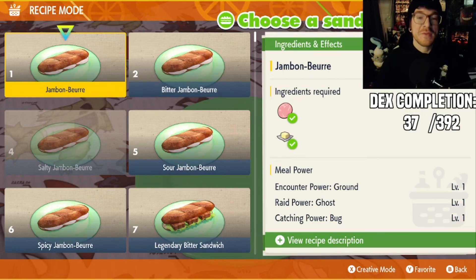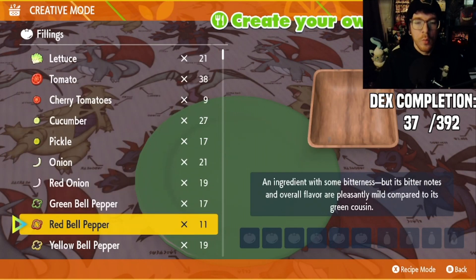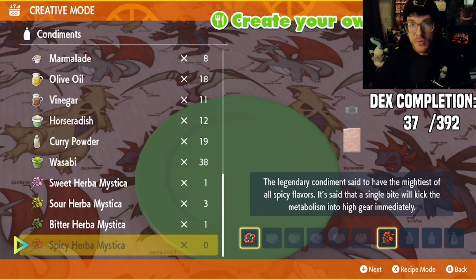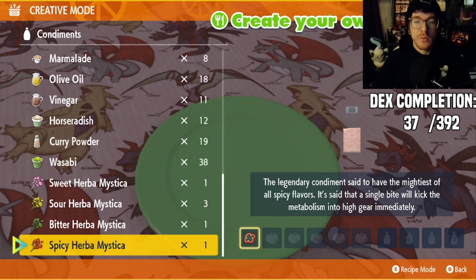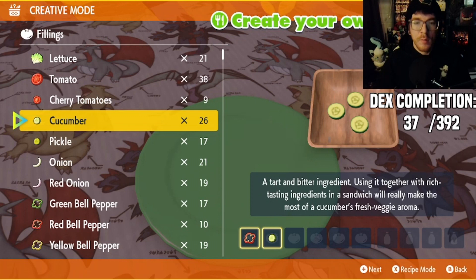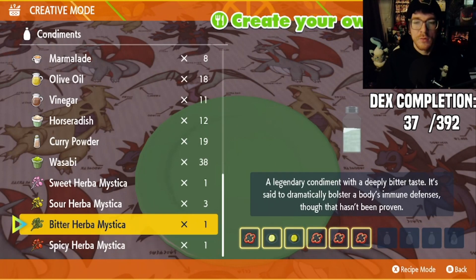For this hunt in particular, I'm going to be using a Sparkling Fire Sandwich. So the ingredients for that are going to be one red bell pepper, one spicy, and one salty Herba Mystica. However, I myself do not have a salty Herba Mystica. So to get around that, we're actually going to do one cucumber, one pickle.